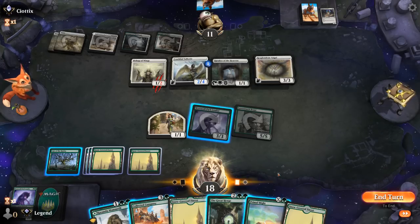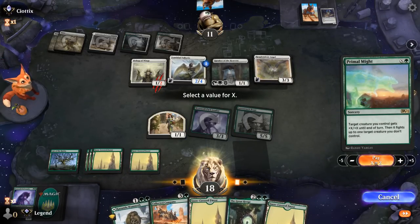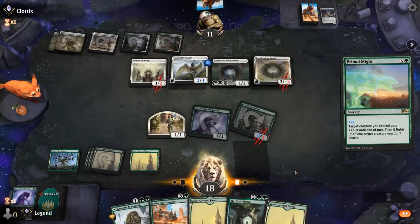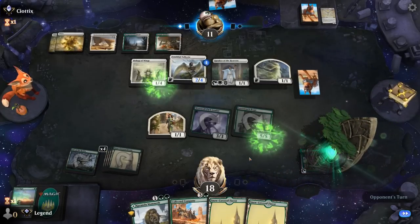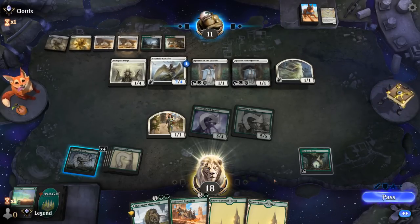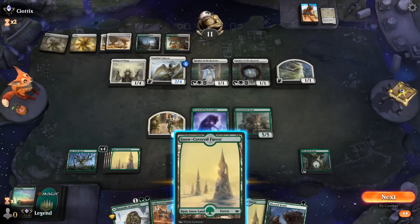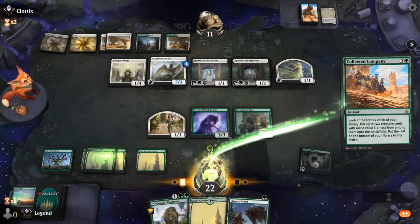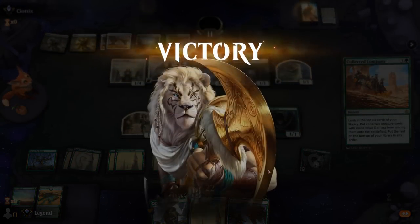I still get to play Henge. Do we Henge first? Primal Might for X equals zero is enough to kill Resplendent Angel. It doesn't really discount Henge, but it's kind of free to do so anyway — kill Resplendent Angel, then play two-mana Henge. Let's start with a Collected Company to see what we hit. Double Elves — not the best, but still draws two with The Great Henge, and that's enough to prompt a concession. Awesome, on to the next one.